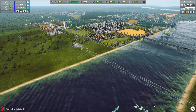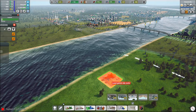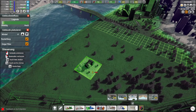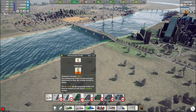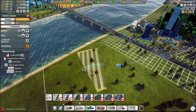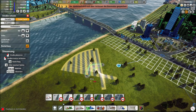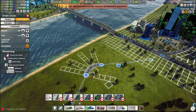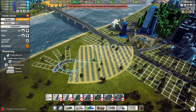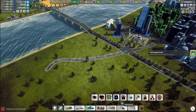Ich würde sagen, wir bauen jetzt in dieser Folge noch die Bürgermeistervilla. Und zwar kommt die hier – hier irgendwie ans Wasser. Zwei Formen. Die große Kreuzung eigentlich nicht, oder? Ach komm, ist egal. Spiel gespeichert.